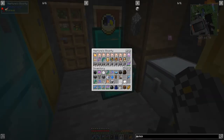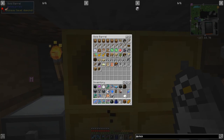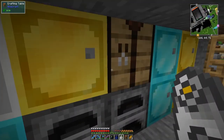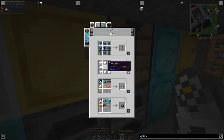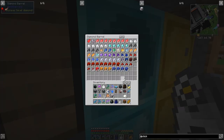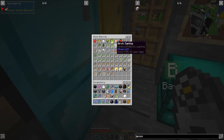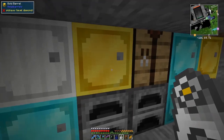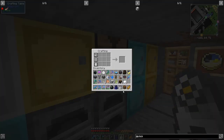I wanted to make a nature's compass. Looking at the recipe - four saplings and four stripped logs - let me craft that. I've got birch saplings and stripped logs. Let's make the nature's compass.